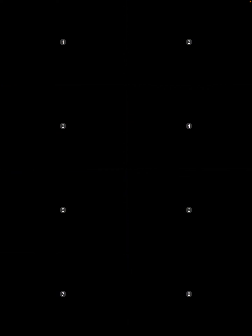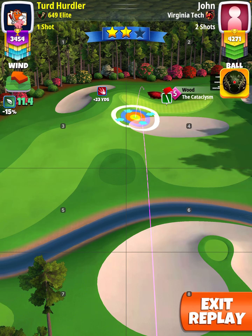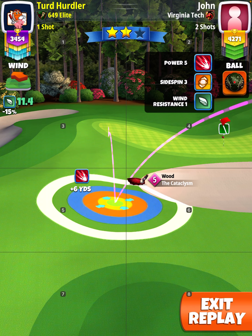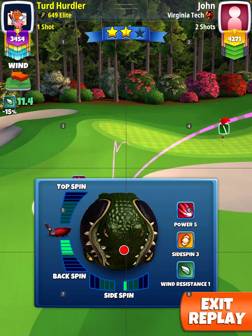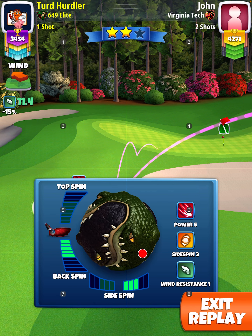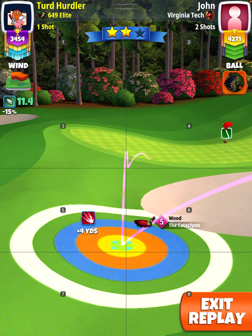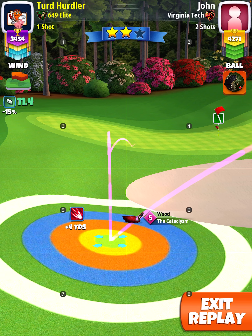Cataclysm 5 with 11.4 miles per hour wind, using the Gator Ball — which is a power 5, side spin 3, wind 1 ball. We're using just about all the back spin we have on our club, which is 5 and 3 right spin. So max back, max right on the Cat 5.